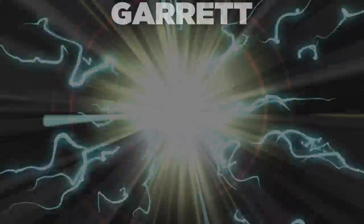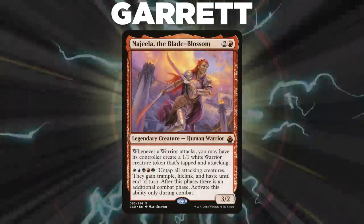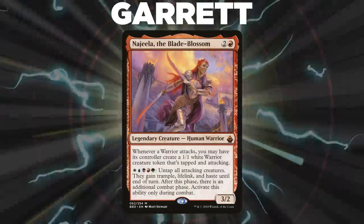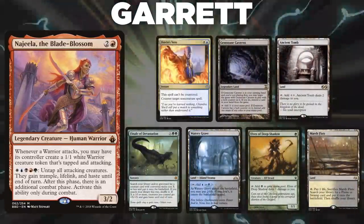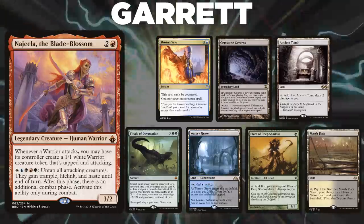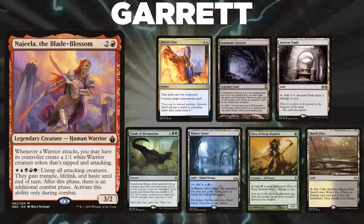After that, we have Garrett, piloting Najeela, the Blade Blossom. This deck is a tempo deck packed with interaction, combos, and synergies with the Commander. Garrett's opening hand contains a Dovin's Veto, Gemstone Caverns, Ancient Tomb, Finale of Devastation, Watery Grave, Elves of Deep Shadow, and a Marsh Flats.